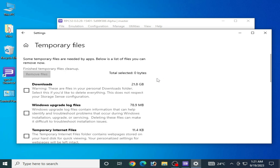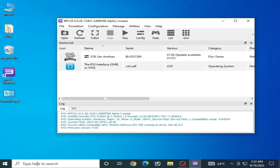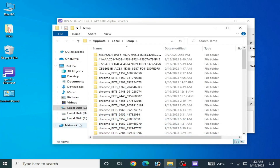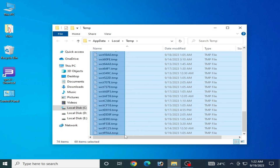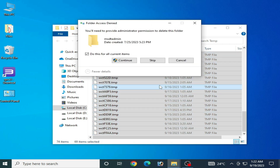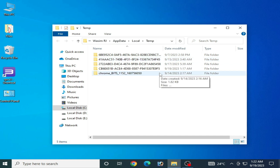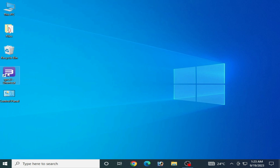Solution number two: go to the search bar on your Windows and type %temp%, then press Enter. We need to delete some files from here, but first close your RPCS3. Delete all files from here — check this option and click Continue. Some files cannot be deleted, so reopen your RPCS3.